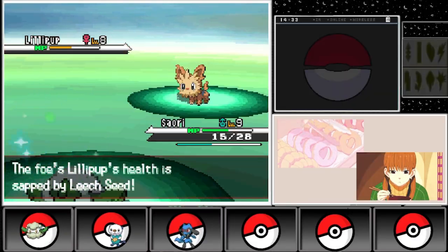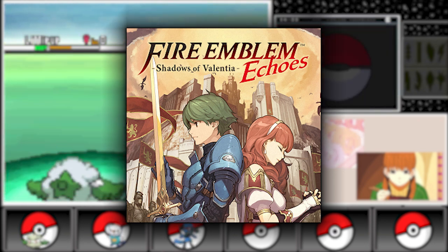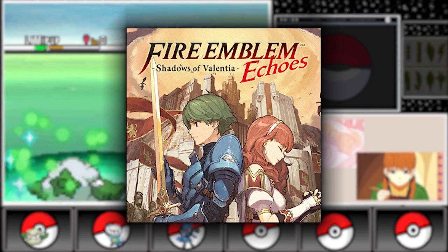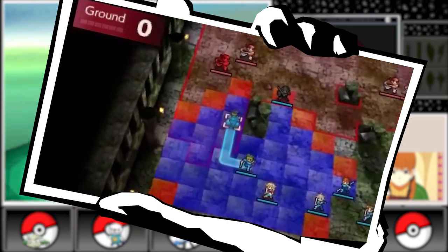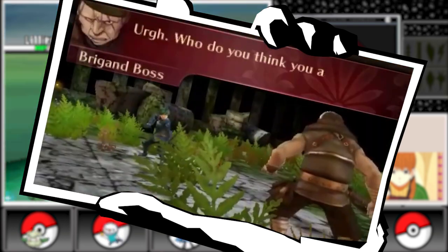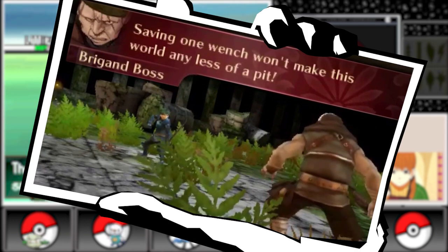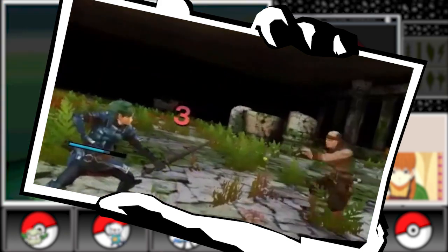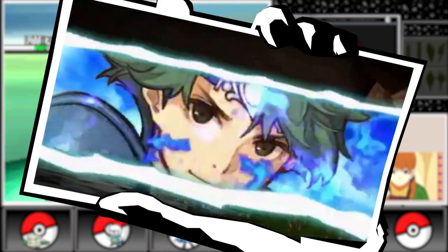In 2017, Fire Emblem Echoes: Shadows of Valentia, a remake of Fire Emblem Gaiden, was released for the Nintendo 3DS. This game retained the unique mechanics of its original counterpart while updating the presentation and adding new features such as full voice acting and explorable dungeons, providing a fresh take on a classic title for both new and returning fans.